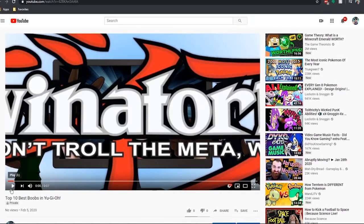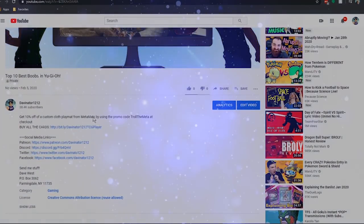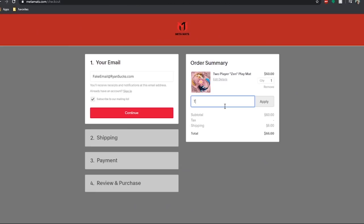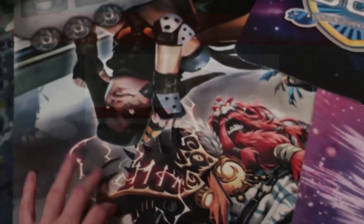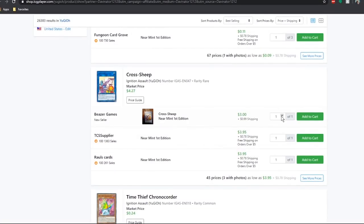Thank you so much for watching the video. If you want to help support the channel, check out my links in the description below — I've got links to Discord, Facebook, and Patreon. If you want to save some money, head over to MetaMat's website and use my code TrollMeta at checkout to save 10% off a custom cloth playmat. Or if you want to waste your money on expensive cardboard, use my TCG Player link in the description below.